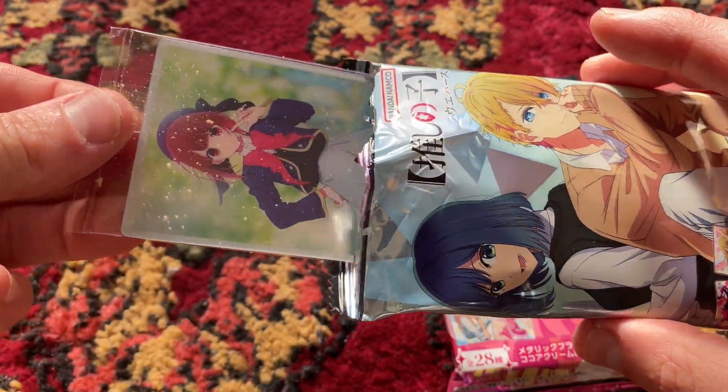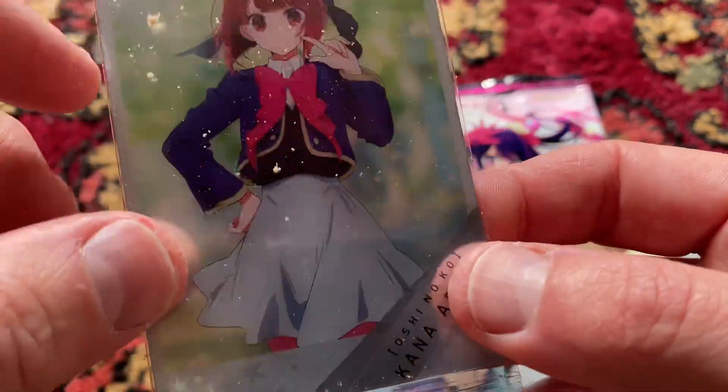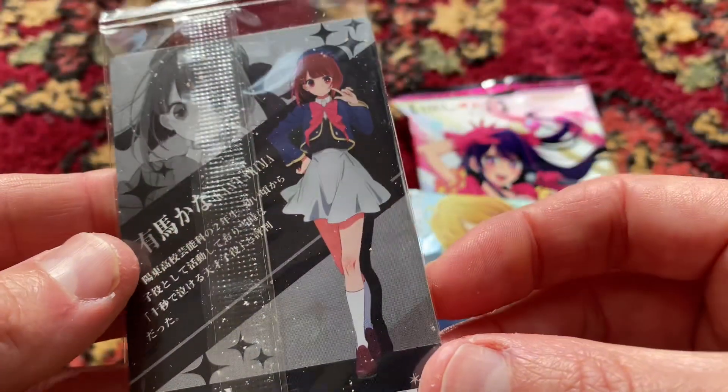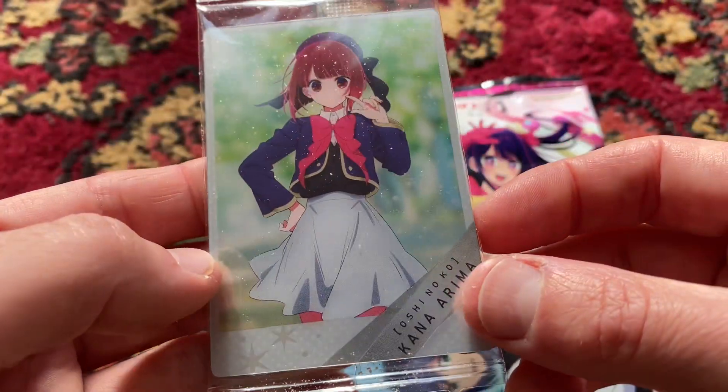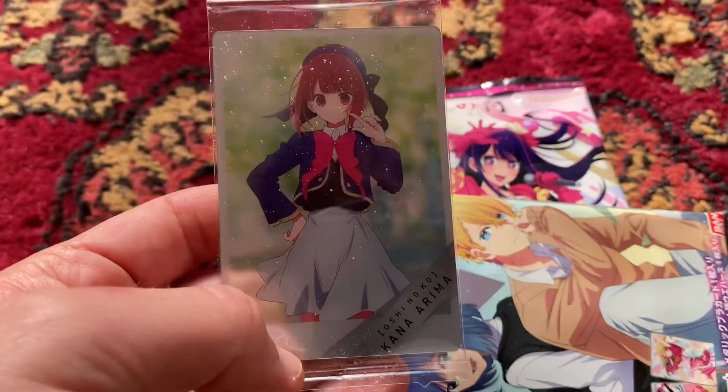What is the first card? It's Kana — just wearing her school uniform, she's got her hat on. You can see a little bit of vanilla dust from the wafer biscuit inside. It's an Arima Kana character card. Very, very cute.